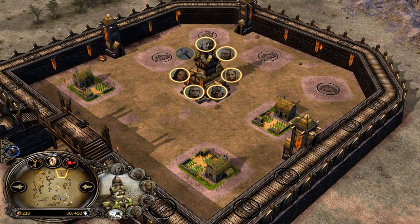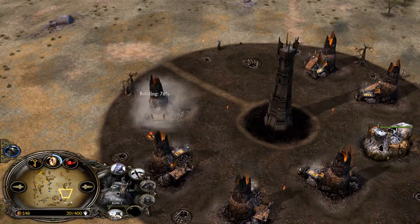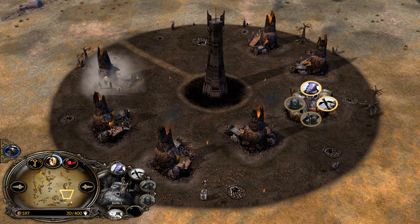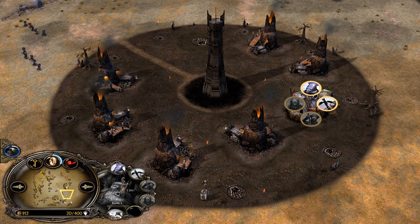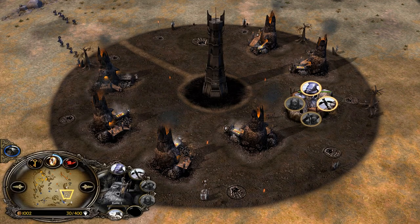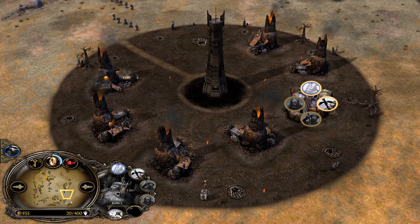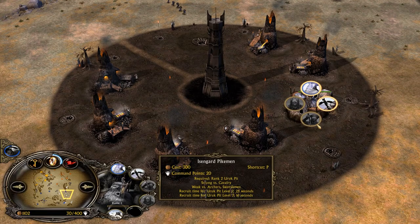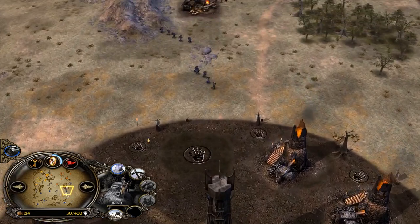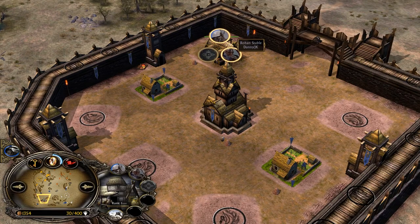This Rohan doesn't have a stable just yet. Isengard has a very good looking base too — he has a Uruk pit but hasn't recruited a single Uruk yet. It's a big mistake against Rohan. You want to recruit multiple Uruks to keep up with the peasant spam, and also very important to reach the Uruk pit to level two, which gives you the chance to recruit Uruk pikemen — a counter to the Rohirrim that the Rohan player Denny JK will have on the field very soon.